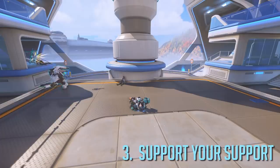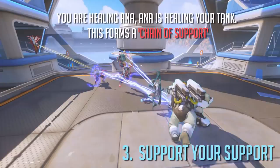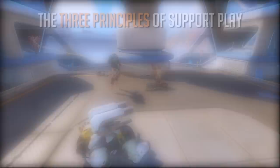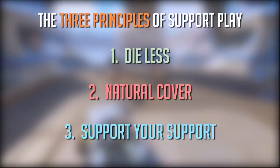If your Ana dies it makes it that much harder to keep your tank up, especially since the attackers now have one less target to deal with — they might even turn their attention to you. Instead, if you heal your Ana she can in turn heal the tank, and now all three of you can stay alive and have a better chance of fighting back together. Remember that as long as the healers are alive there's a chance you can keep everyone else up too.